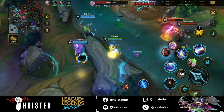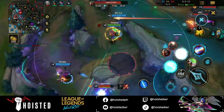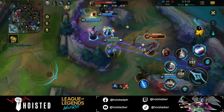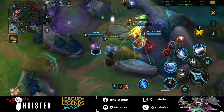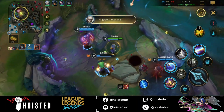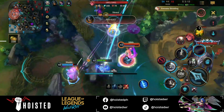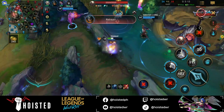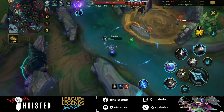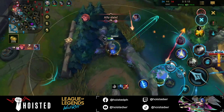Here I was trying to initiate the fight with a Q-Flash combo but failed miserably. Zed tried to go for a pick-off on our ADC, but fortunately he had a stasis to dodge Zed's ult. Zed used his own stasis as well, but he was already too deep and we immediately punished him. I managed to land my Q on Varus, but he dodged my ult with a stasis play. The rest of the team tried to go all-in but couldn't find any kills, and the enemy got a kill on Yasuo.